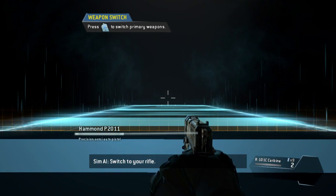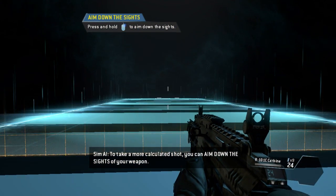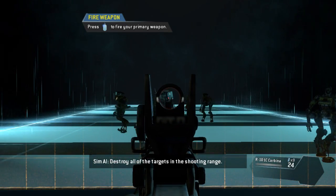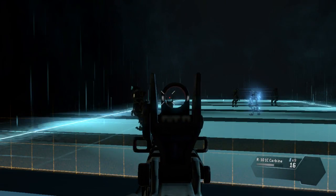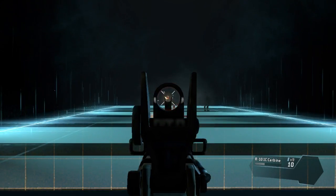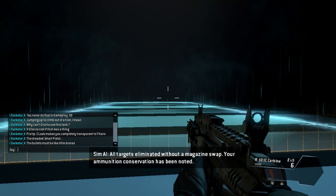Switch to your rifle. To take a more calculated shot, you can aim down the sights of your weapon. Destroy all of the targets in the shooting range. All targets eliminated without a magazine swap — your ammunition conservation has been noted.